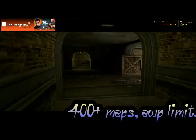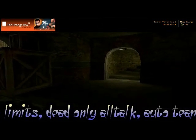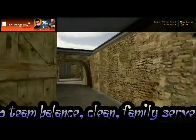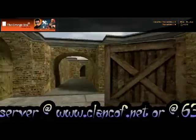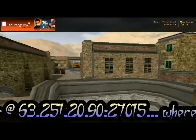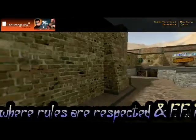Now you come through here, and here's your terrorist spawn right there. You got a staircase up here going to A. This is leading to bombsite A. Remember, this is just like Dust 2 with a different look to it. Here's your long A right here.